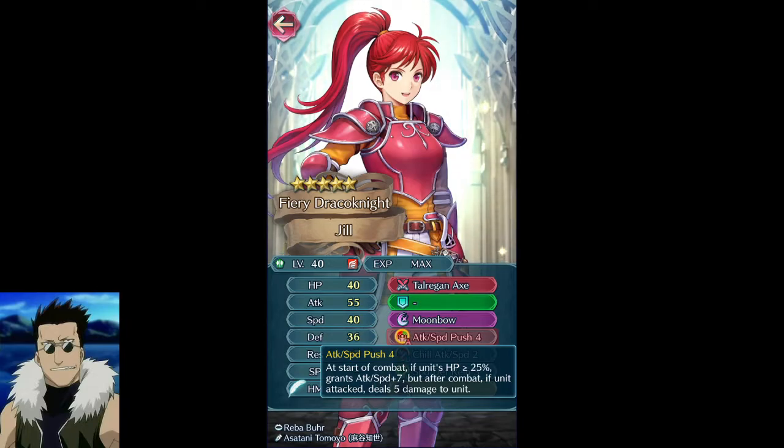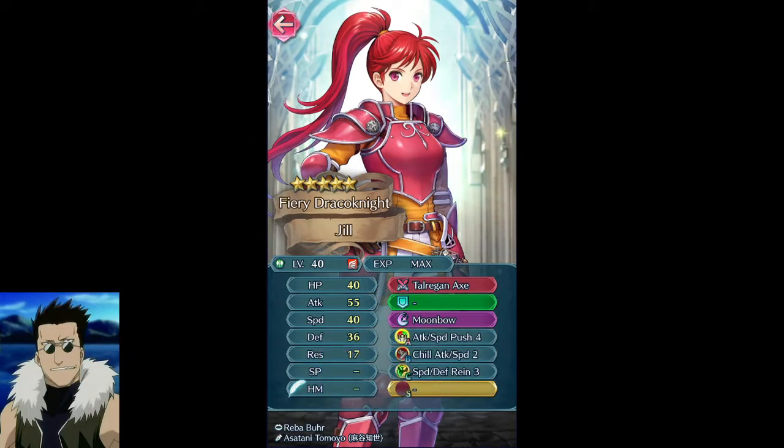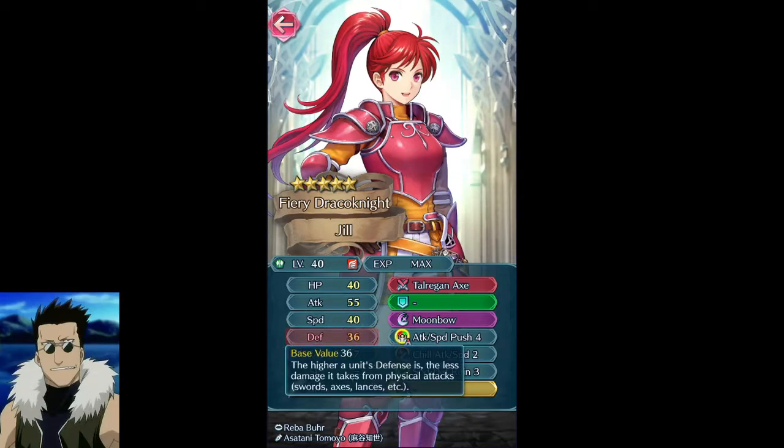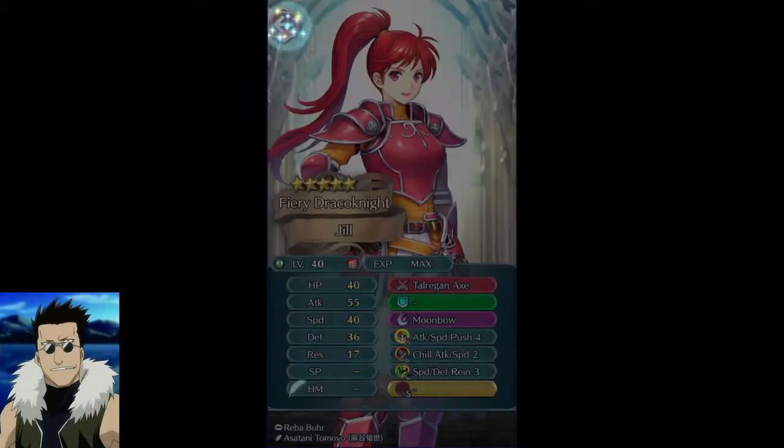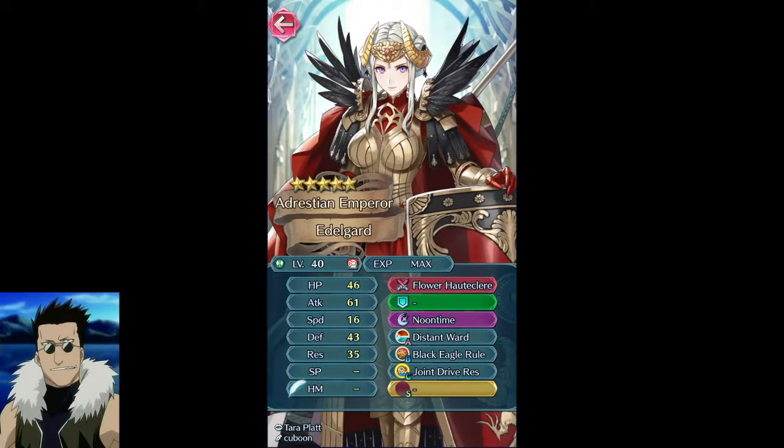I'm probably not going to use Jill as fodder because I don't really use characters who are designed to just get in there, kill a guy, and then probably die. I need them to do more than just that. She's got pretty solid defense and can survive physical stuff, but no one's running pure physical. On defense she could be all right and hit pretty hard, but I already have a plus 10 Camilla and a plus 10 Young Minerva, so it's not really worth it.